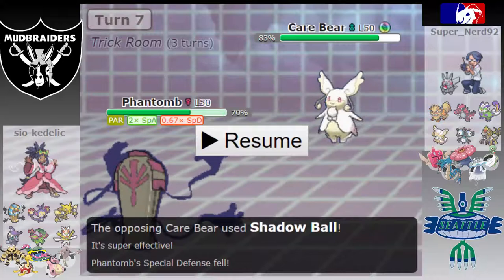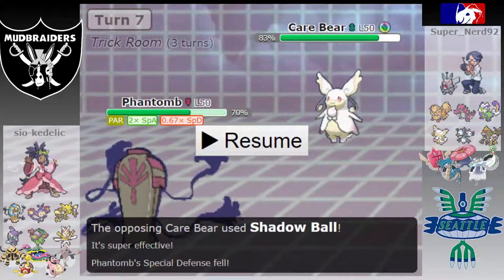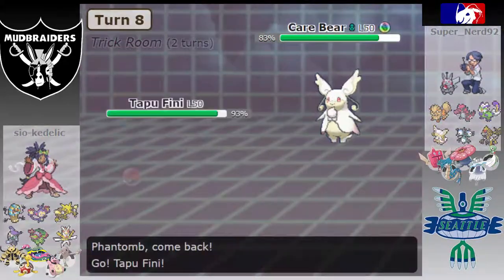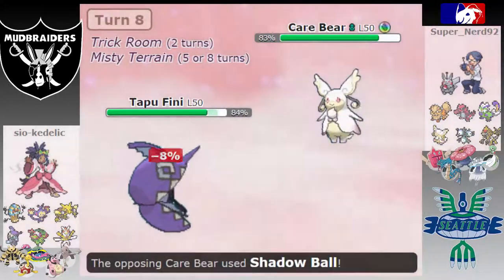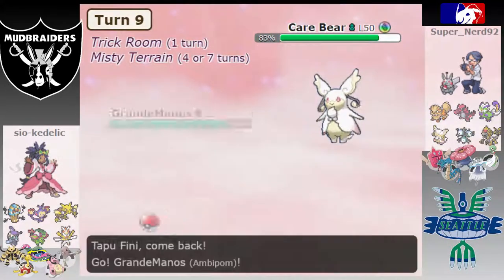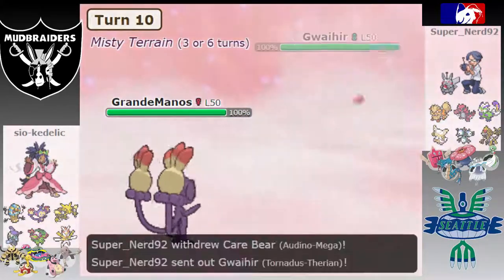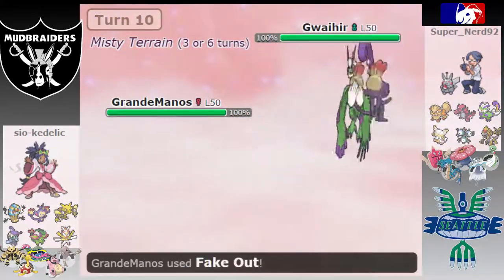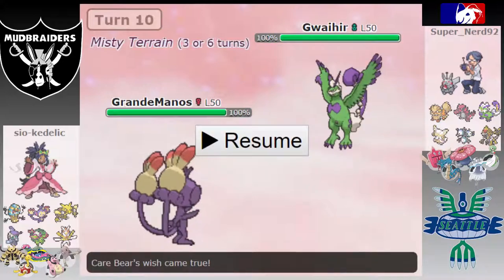Because I got paralyzed and a Sp. Def drop, my plan is quickly out the window. I want to go into Ambipom, but because Mega Audino just showed Shadow Ball I need to get Misty Terrain up first to block Thunder Wave, so I have to go into Tapu Fini first. He goes for Shadow Ball which is fine, but as I pivot out into Ambipom he goes for a Wish and then is just able to pivot right back out into whatever he wants.